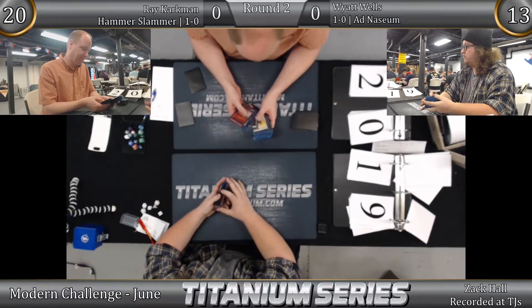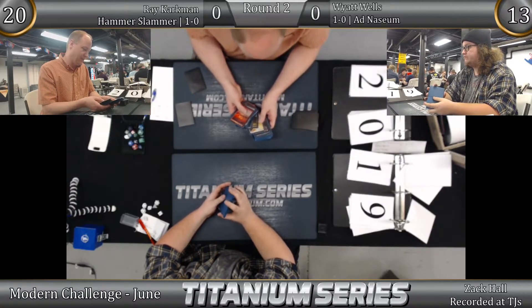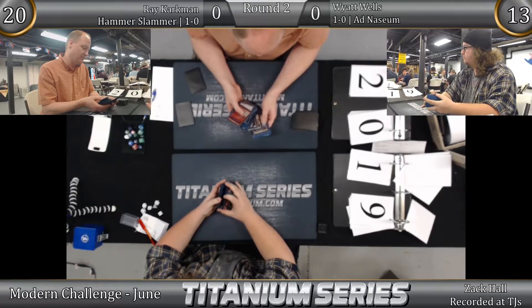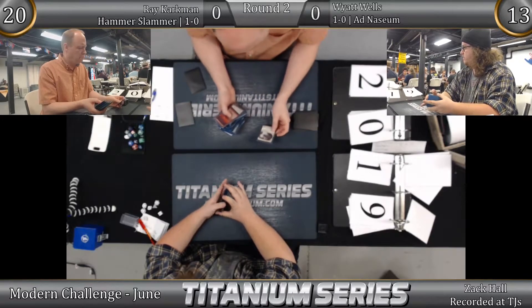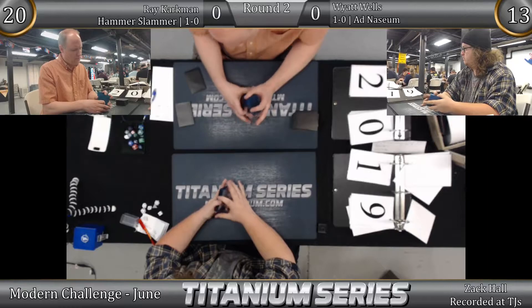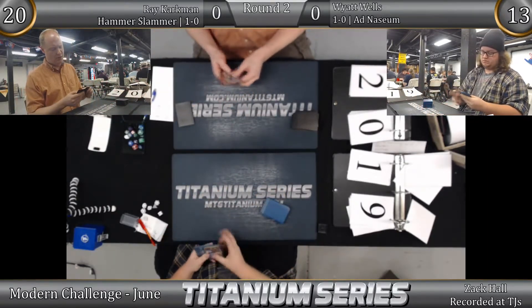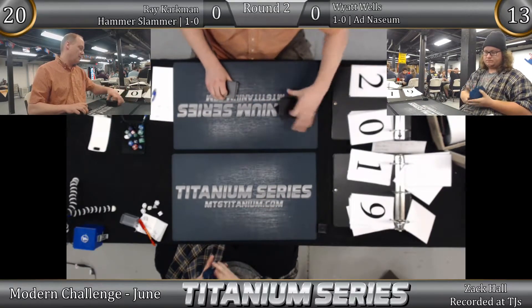While Lightning Storm is on the stack, you can discard a land to put two charge counters on it and choose a new target — and any player can activate that ability. But really it's Wyatt who will use it. He's going to hit Ray for like 35 damage. Ray had a Ricochet Trap in hand; normally that would be good, but after he changes the target, Wyatt can re-change it by discarding another land, so it's not an effective sideboard card.